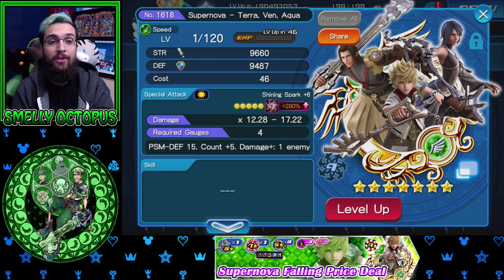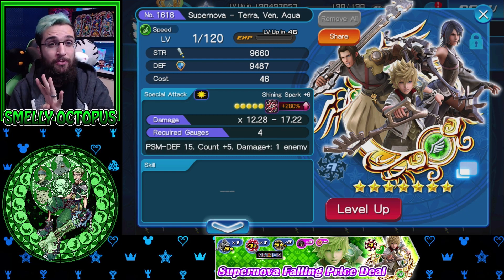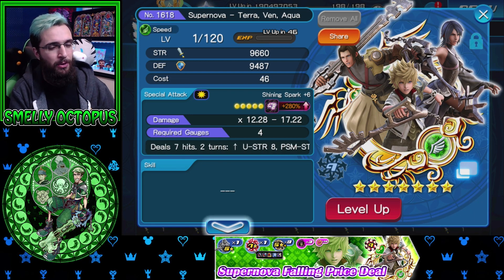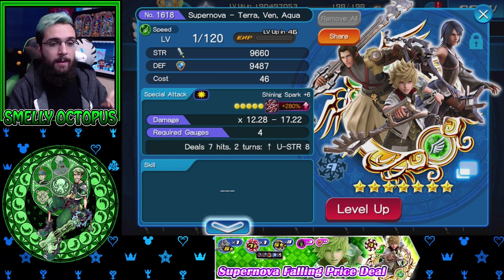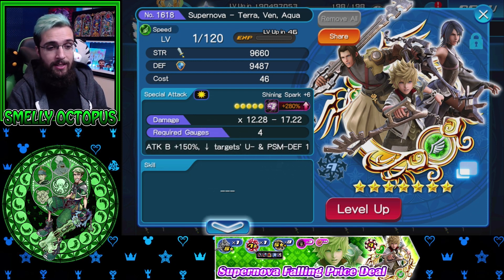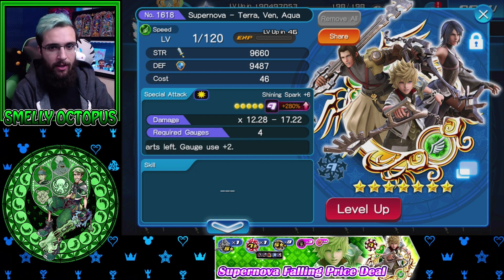If you put SP gauge at two and you have extra attack, this is gonna hurt you so much because that last part — gauge uses plus two — means even with attack boost max and SP gauge zero, it's still gonna cost you two. If you have extra attack, this metal is always going to cost you four gauges. Every single Birth by Sleep metal's extra attack is gonna screw you over fast. Two might be the minimum — they might do plus four gauges on really powerful future metals. So you want attack boost max, SP gauge zero or one. At four gauges, with attack boost 8 max and extra attack, this is gonna cost you 12 SP — that's a no unless it's your final metal and you have exactly 12.